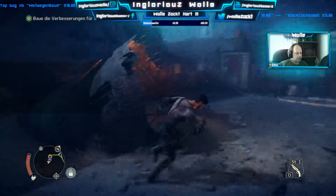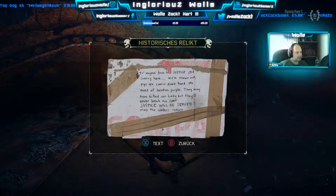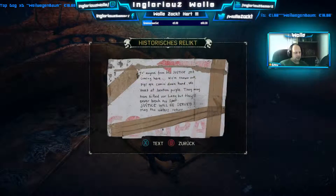Hier ist eine Sackgasse. Hier liegt das historische Relikt. Für alle Justizler, die hierher kommen sollten: Wir werden rausgeschmissen. Die Schweine sind brutal. Treffpunkt Lila. Sie mögen unsere Beschützerin getötet haben, doch unseren Willen werden sie nicht brechen. Die Gerechtigkeit wird siegen. Möge das Wasser zurückkehren.